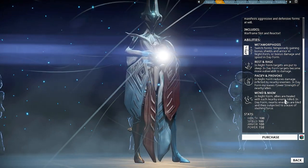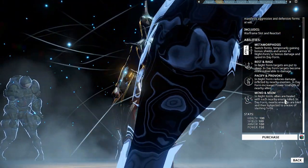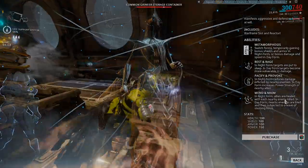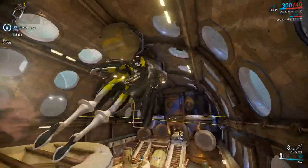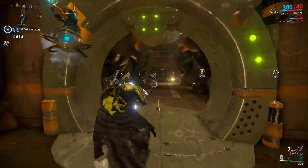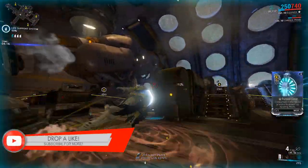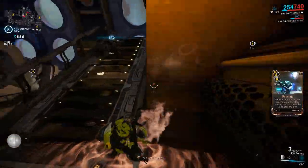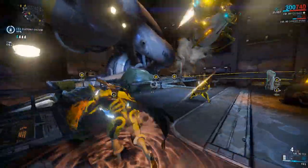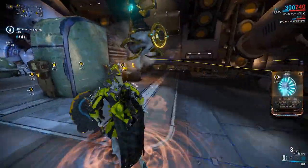It all sounds complicated but in truth it's really not. Your energy colour determines which form you start each mission in — dark colours for night form and bright colours for day form. You can easily switch between these two forms depending on your situation. If you're low on health, switching to night form and casting Mend will top off your team's health in one or two kills. Or if you want to stun enemies and make them bleed, switching to the day aspect and popping Equinox's main ability will stagger enemies while dealing bleed damage.